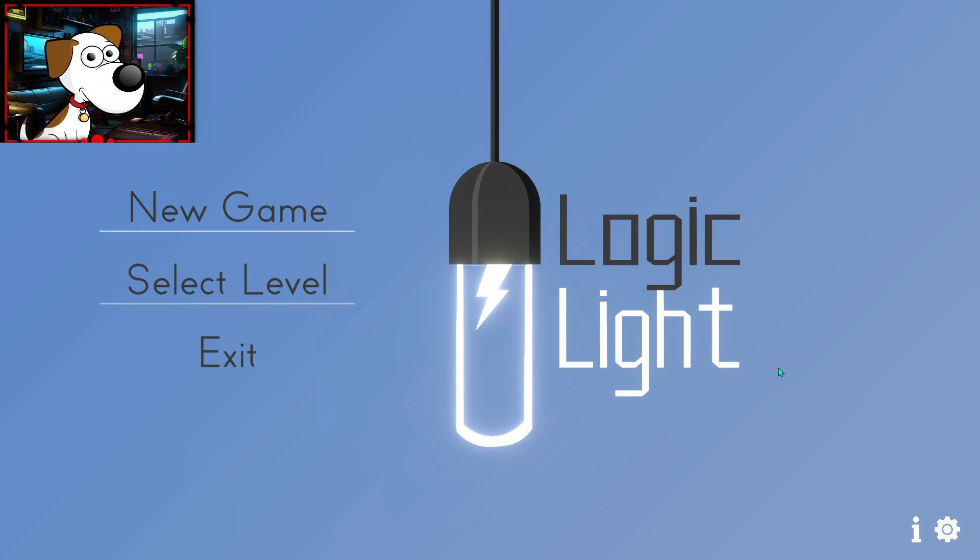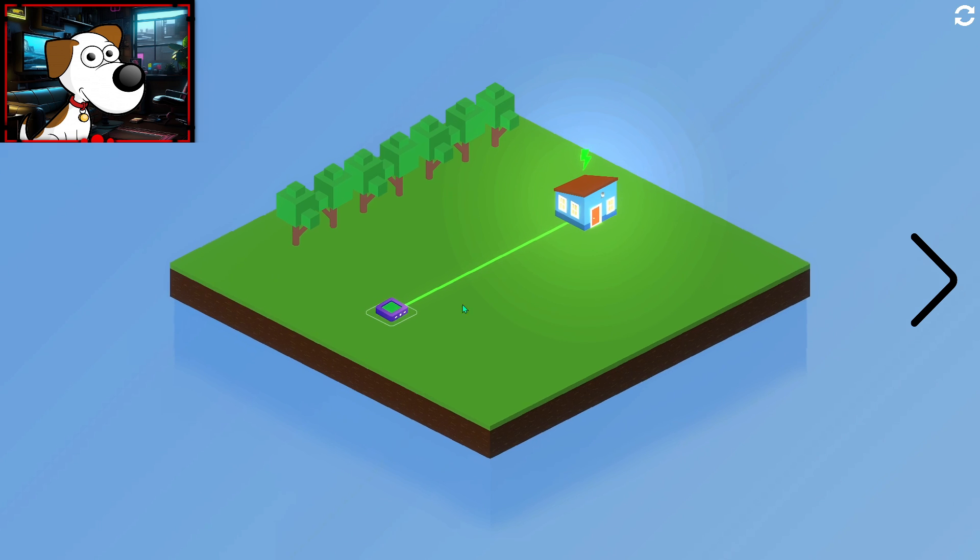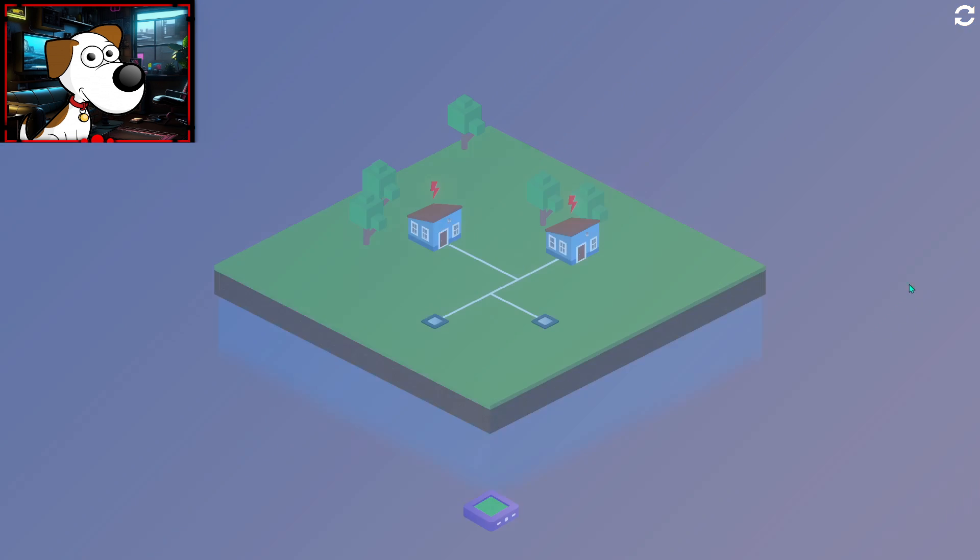Hello and welcome to a game called Logic Light — it's like a clicker point thing, you'll see what it is. Let's go ahead and jump into a new game. It's a puzzle game. We got a little thing here — a power source I assume — but yeah, we basically just gotta turn on the lights.